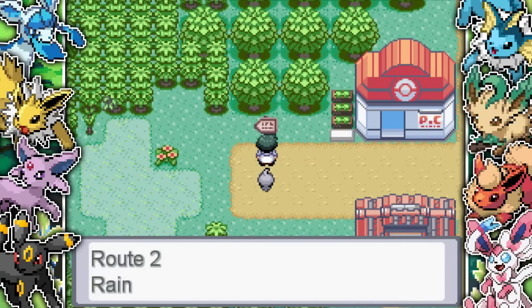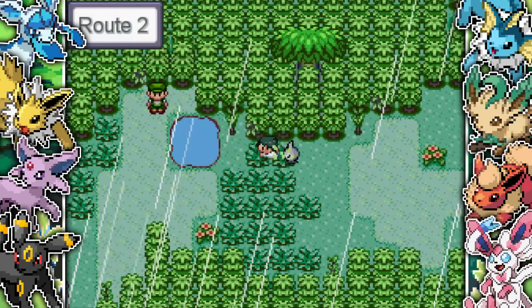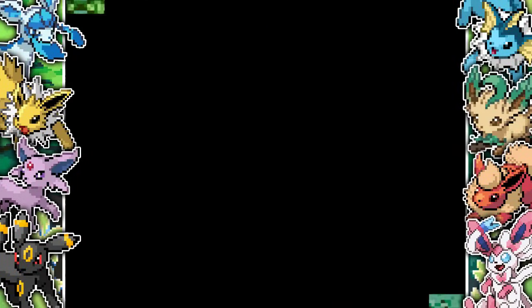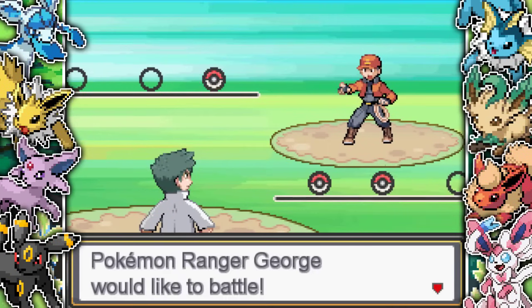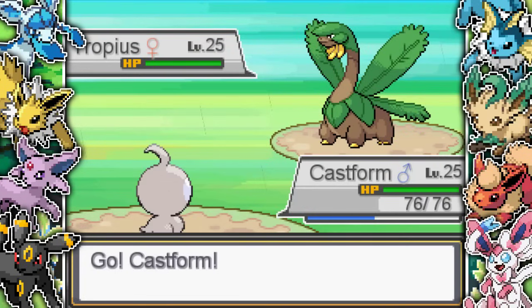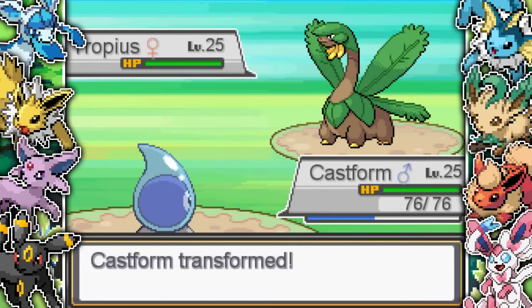Then we pick up some items and have to make our way through the rainforest to the first town on the very left. Every time you go to a new area there is a new weather condition. Starting things off, it is all to do with rain, so it's going to be Pokemon that are getting boosted by rain.